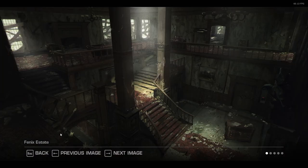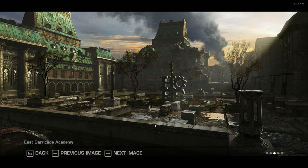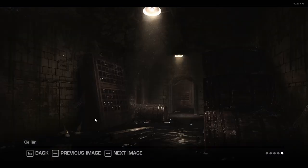And the Phoenix Estate — a bit of a rich boy, Mr. Phoenix. It was a conservatory. Like, who had something like this? East Barricade — oh yeah, that's the Academy, wasn't it? And then Adam Phoenix's lab. Very cool. And of course, no rich person is complete without their very own wine cellar.